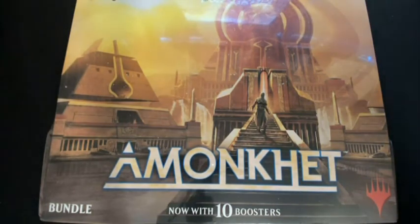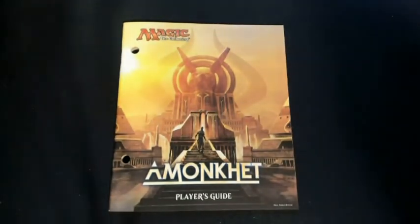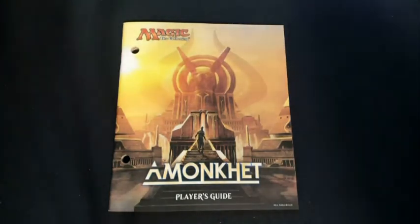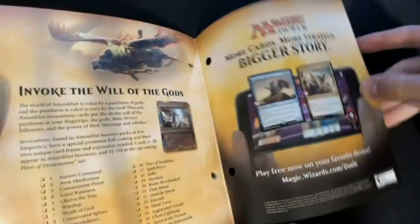I'll go over everything that comes in before we start opening the packs so you have an idea what to expect out of one of these. The first thing you can expect is really hard to open shrink wrap. First thing we got — you've heard me talk about these before — the player's guide. This is going to have everything in it as far as the set goes; it's going to tell you a little bit of lore of the set and go over every individual card. You can sort of use this as a checklist and check them off if you're a set collector like myself.